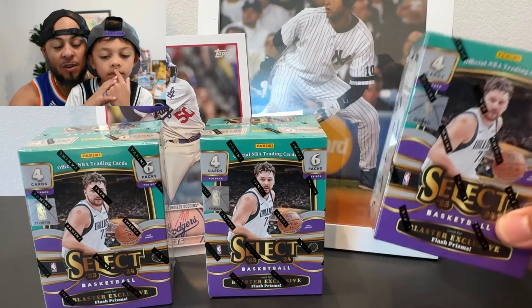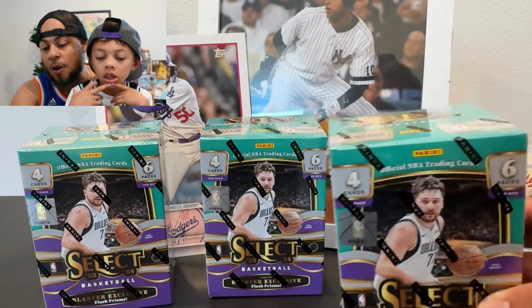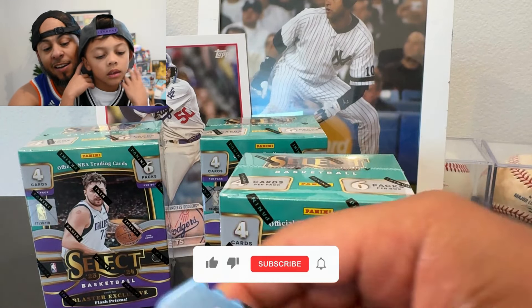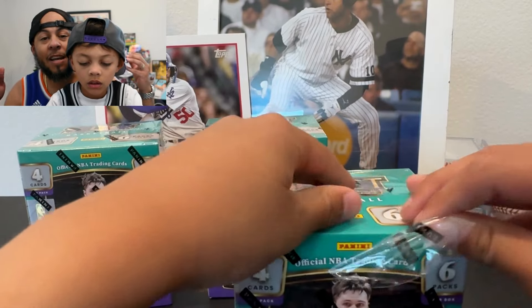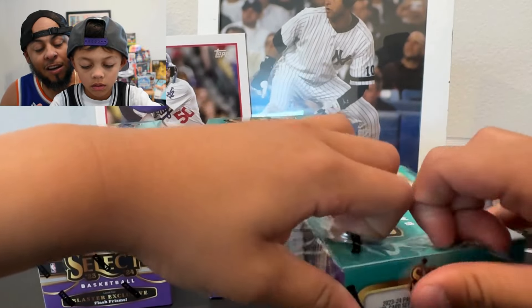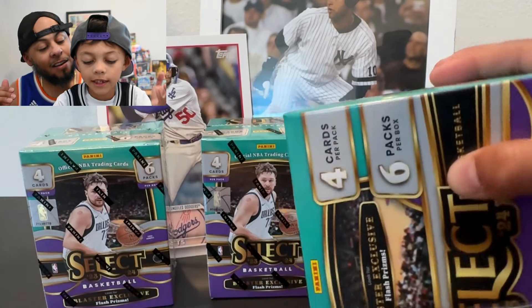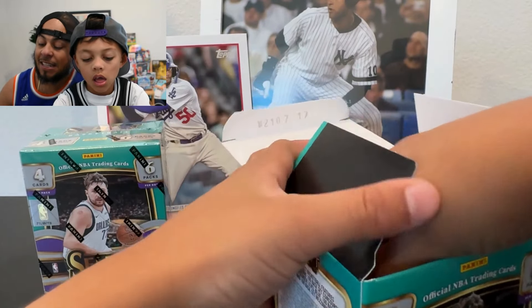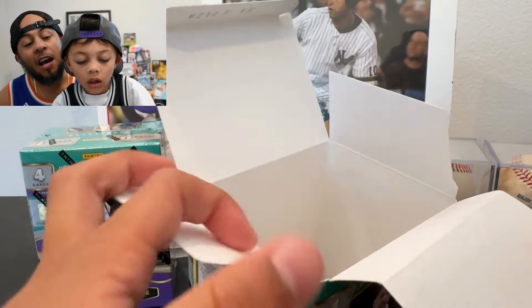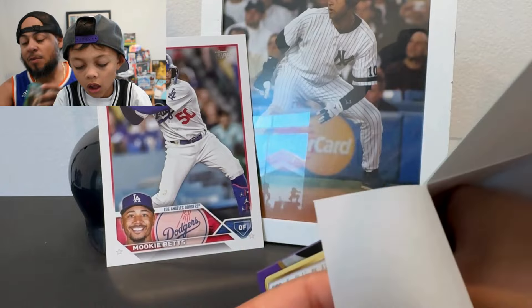What's up everyone! Today we got three 23-24 Select blasters. We're going to be talking about the major changes that Panini made to this set, opening the three blasters, and talking about the next huge win against the Sixers. Select basketball has made huge changes for retail this year, and with the Wemby chase this is adding to the collection. There's potential in these retail boxes to have a massive card.